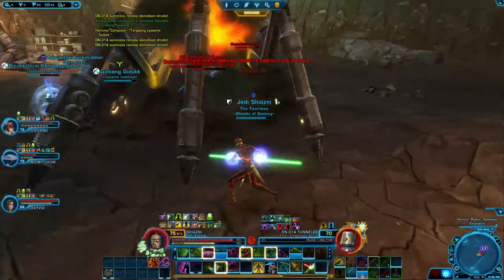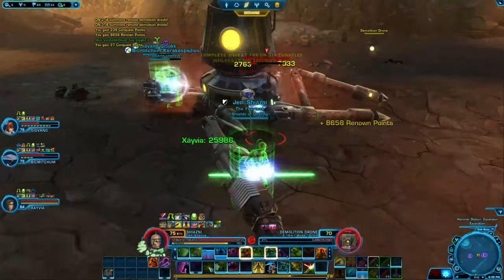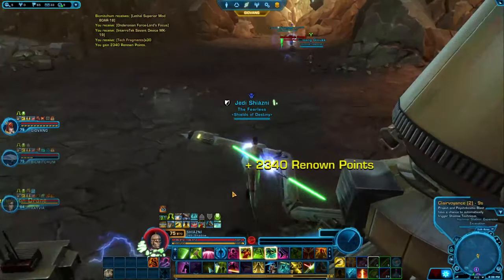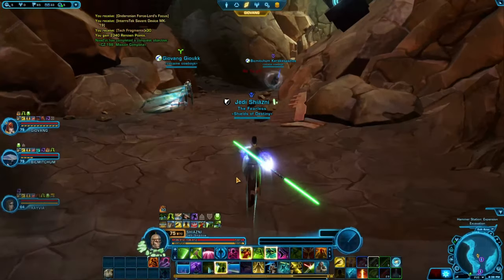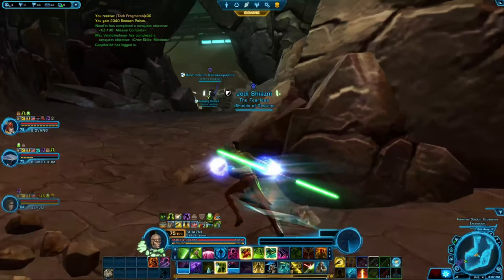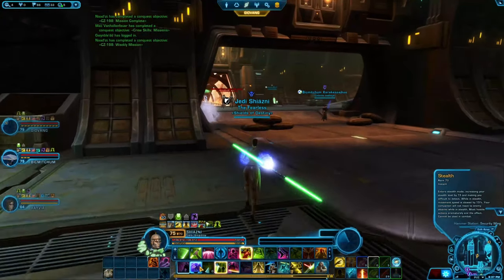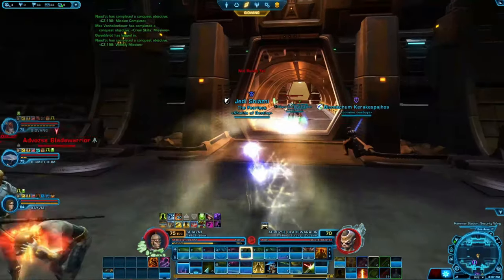We call it the farming flashpoint — if any of us need to gather items we just say 'let's run a Hammer Station.' Now in terms of this first boss, as you can see we've defeated him quite quickly. He spawns little droids that come up around him, and the only thing you've got to watch out for is that red circle — the moment it turns red it explodes within a couple of seconds and causes quite a lot of damage, especially if they're grouped up. Avoid them at all costs.